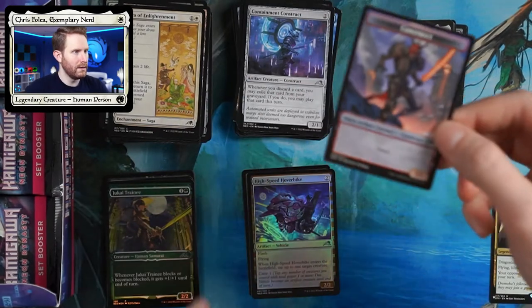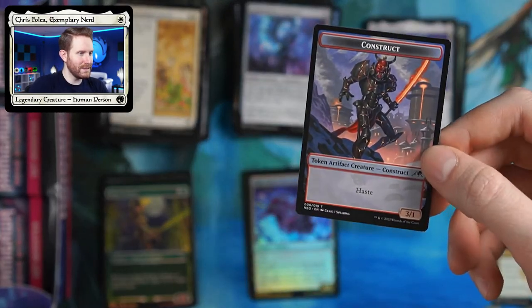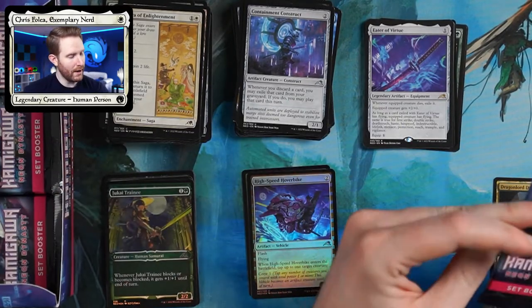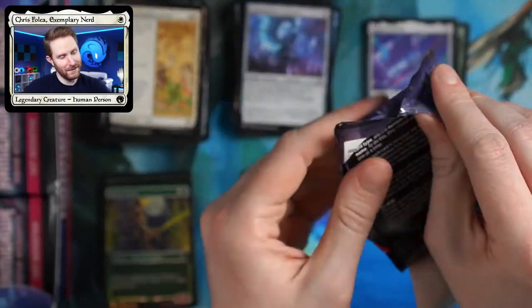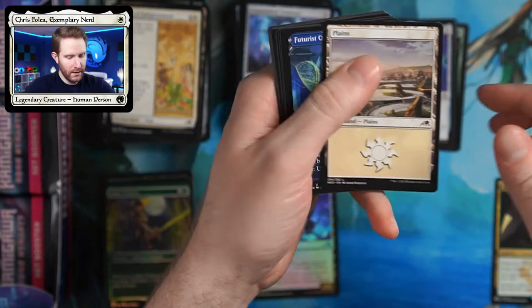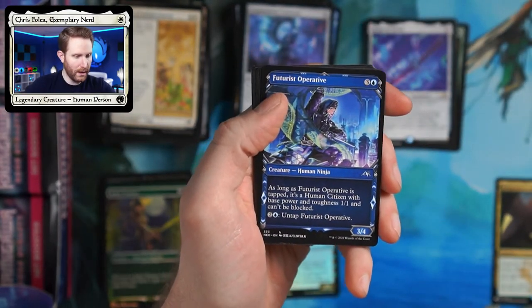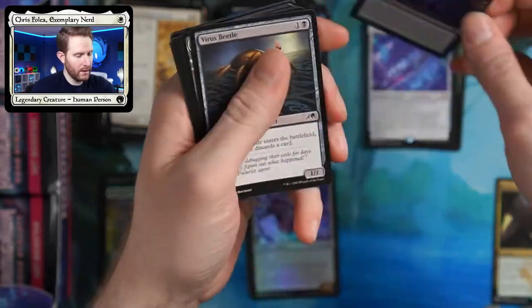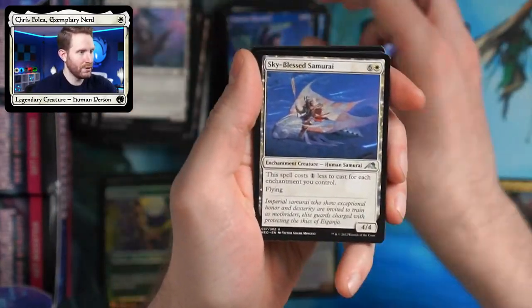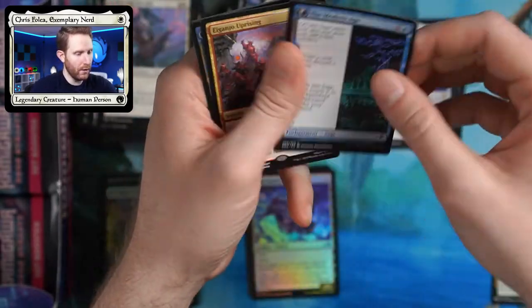We got a construct token — not a lot of tokens this time around. I don't actually know how many boosters we've gone through so far. Here we have another art card. Got a regular plains — it's not even a pretty one. Maybe we'll get something good to make up for it. Some uncommons, some commons — let's get to the rares. Let's just cut to the chase and see if we get those mythics.